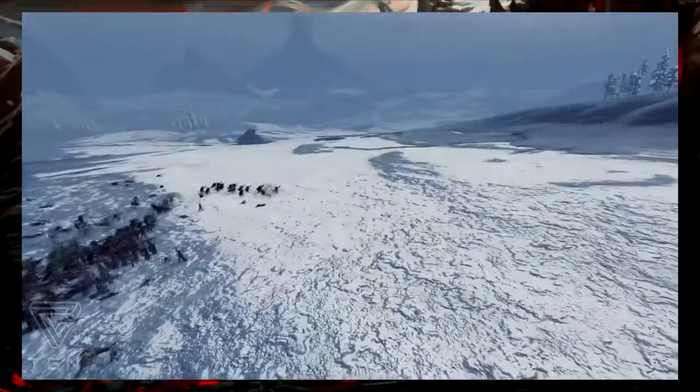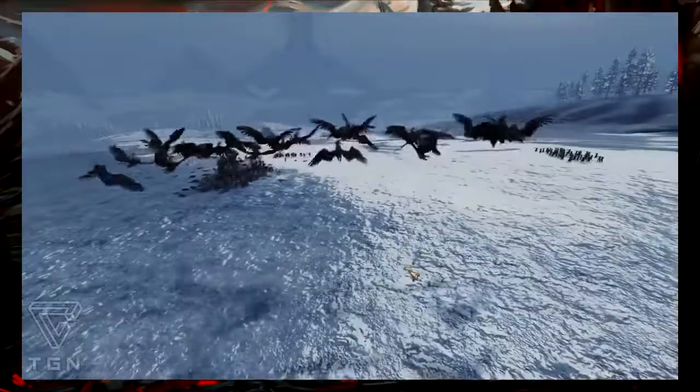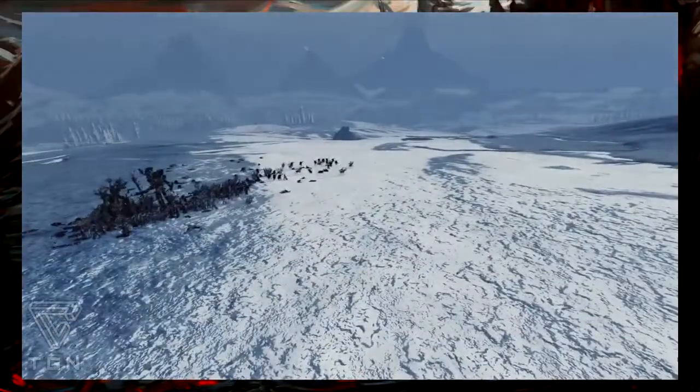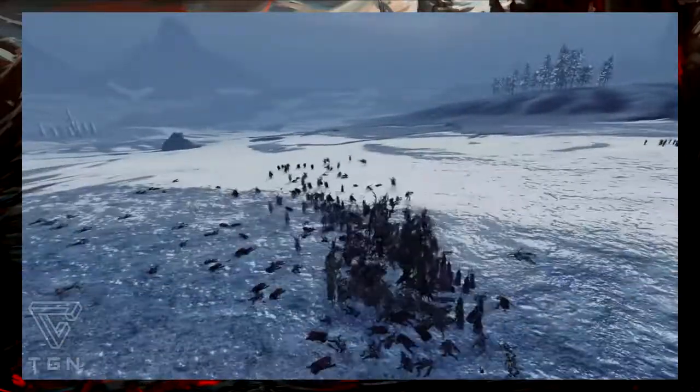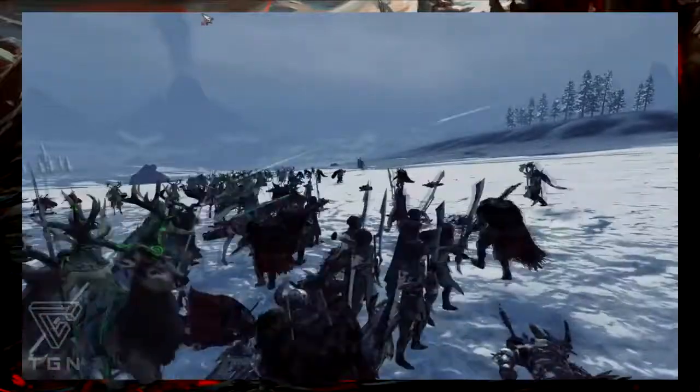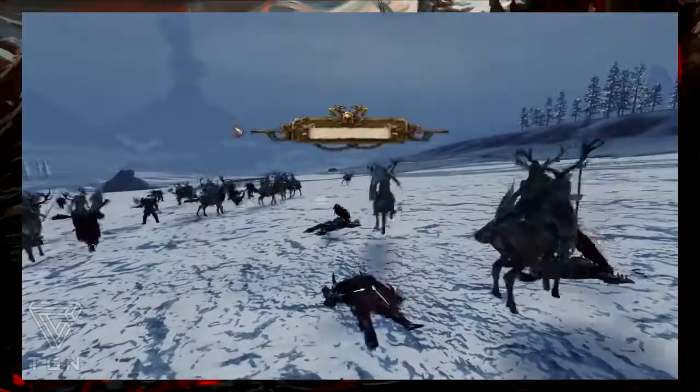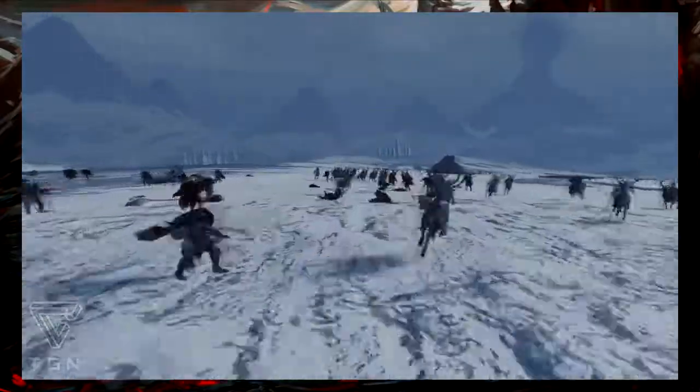The reason I chose Hawk Riders is that flying range units are extremely rare and advantageous in the game right now. You don't want to send them in first — you can shoot them down — but you can use them to draw enemy fire while your range units focus on their ranged units, or send them overhead to snipe the enemy general, weaken their general, or target their artillery or range. They have a lot of different capabilities. If they had flaming arrows, they'd be on everyone's list, but I love their animation and the way the Wood Elves ride on these eagles.